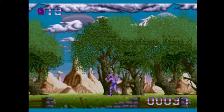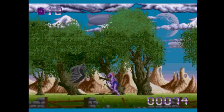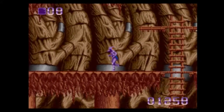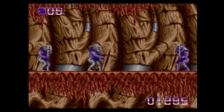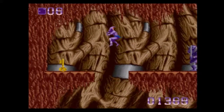Shadow of the Beast is a side-scrolling platformer with some puzzle elements sprinkled in. The game was originally released for the Amiga in 1989 and was later ported to numerous other consoles. Today I'm going to be looking at the Mega Drive port, and at some point I will also talk about the Master System port as it plays entirely differently.